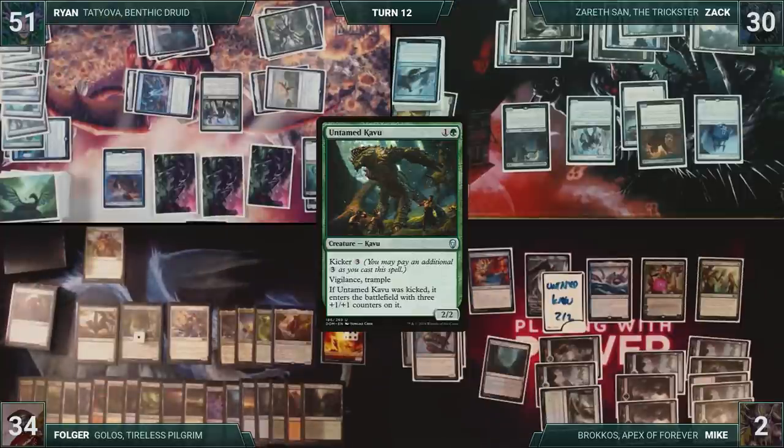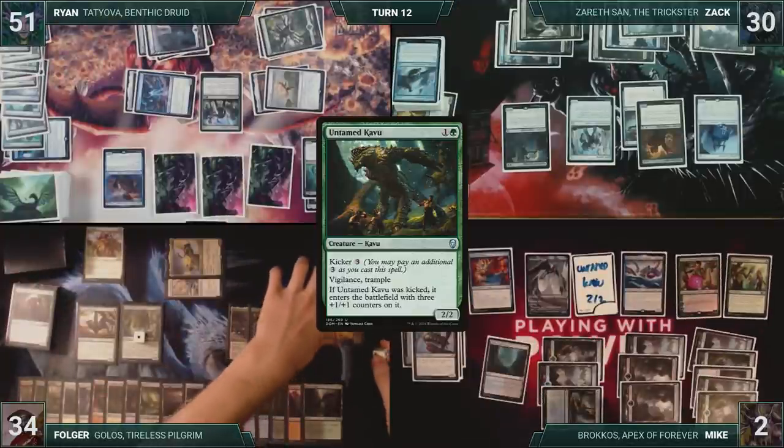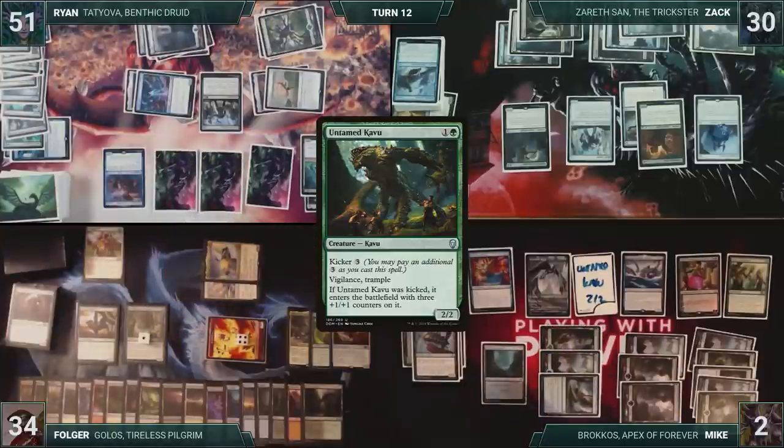Folger draws and then moves to combat. He attacks Mike with Kykar and Angel of Vitality, and attacks Ryan with four 1/1 elementals. Mike blocks Kykar, and then they both take the damage, and Mike dies.